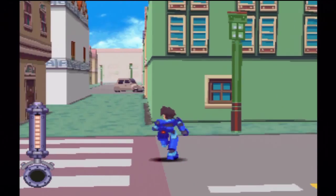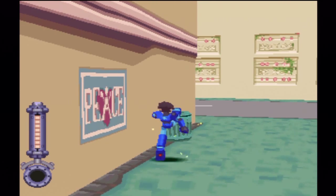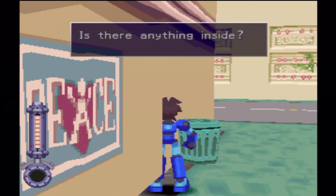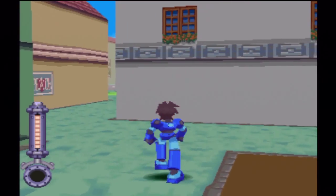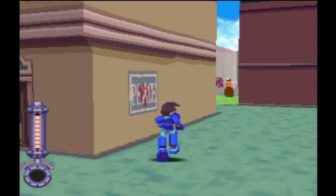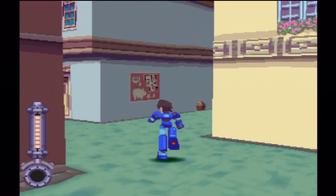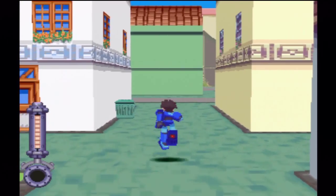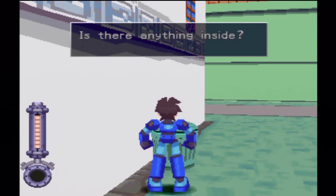Now we can find some more items. As you can see, the lid did not fly off, meaning there's something in here — money. 10 zenni, really? Really, game? It's very easy to get turned around if you're looking for all these garbage pails, but I'll do my best. Broken motor. We've been here, so this whole area is done.